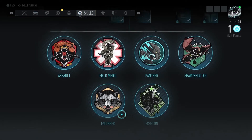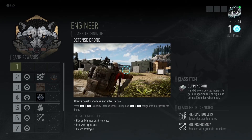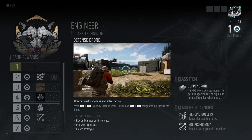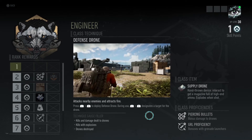There are two classes. There's Engineer, which lets you deploy a defense drone or a diversion drone if that's what you like. You get kills and damage from delta drones and a bigger explosion radius. You also get a supply drone and more piercing to drones.